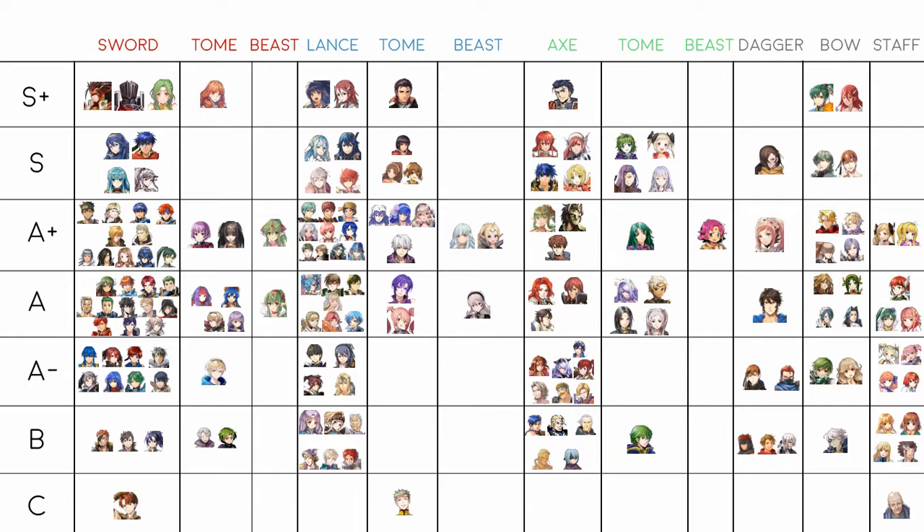Roy (OG) is a balanced unit and balanced units don't fare well in this game. He leans defensive because of his weapon, but you'd ideally want offense too. Most build interpretations can only get you so far — until we find a set that makes him really devastating, he stays here.